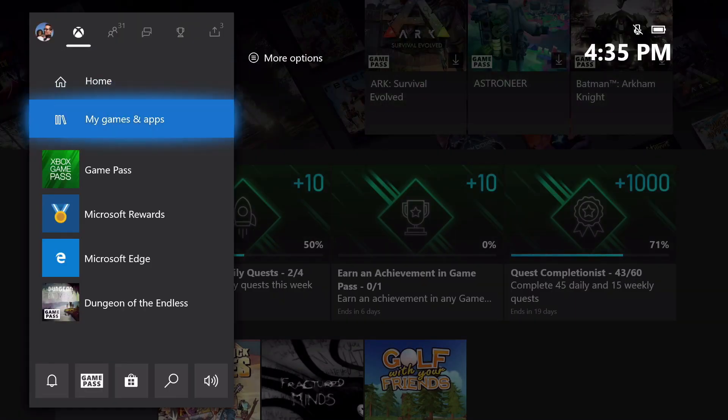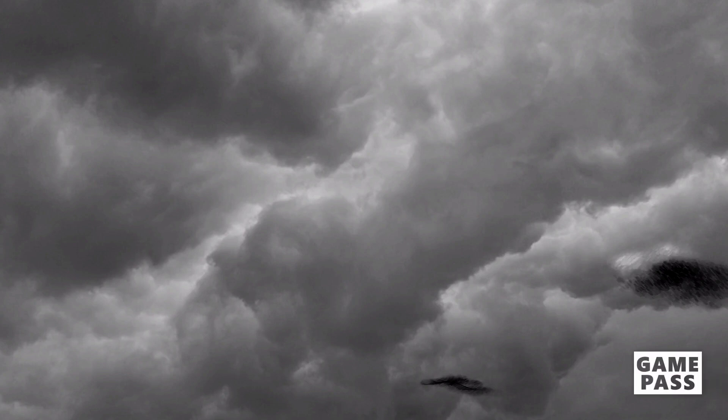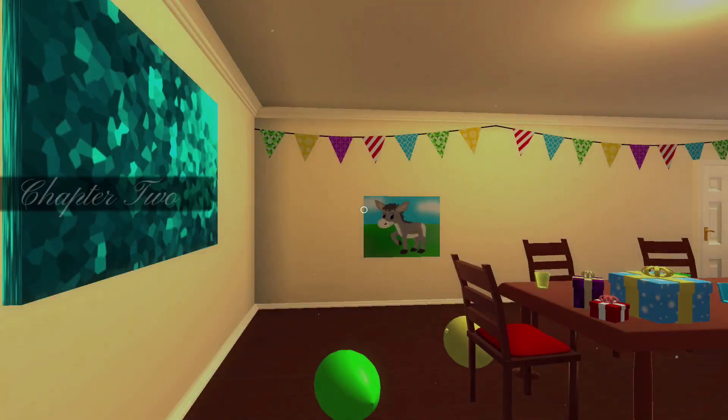We're going to continue on with the series that I've been working on. This is going to be part three of the Fractured Mind series. I'll post in the description links for parts one and two of this series, so you can go back and grab those first couple of achievements if you haven't already gotten them. We're going to continue on, so let's go to the level select from the main screen and select level two.